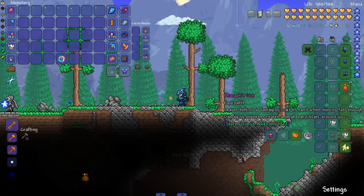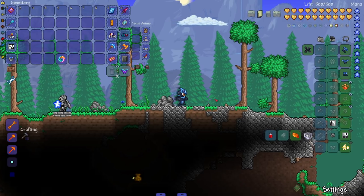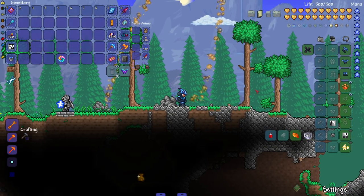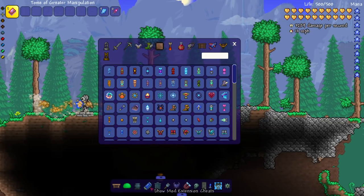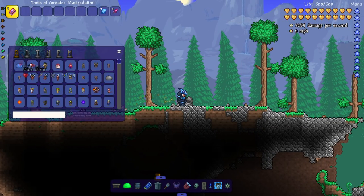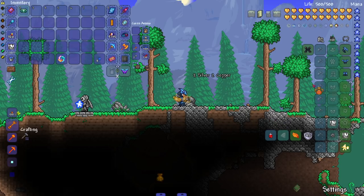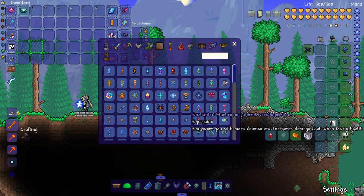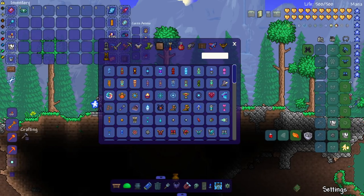I always have a pet peeve with accessories not having a visible sprite on the character — even top-tier mods like Calamity and Thorium don't always do it. This one leaves behind a damaging trail of sand when moving fast enough and creates small sandblasts around you. Let me put a slime behind me — I like that, that's a creative accessory. This mod has a good selection of boots.